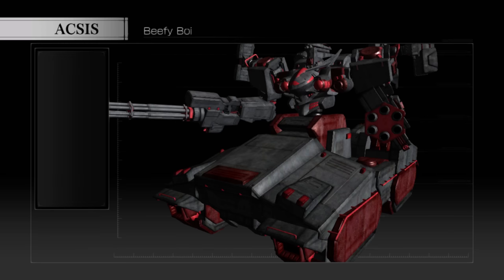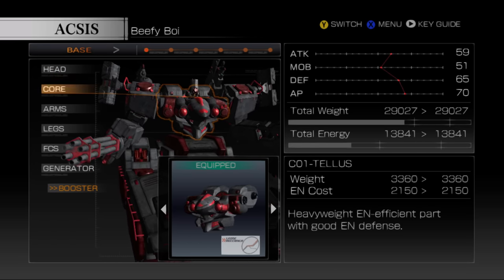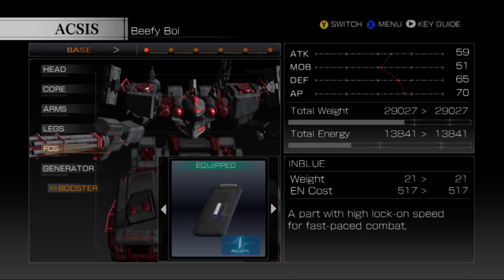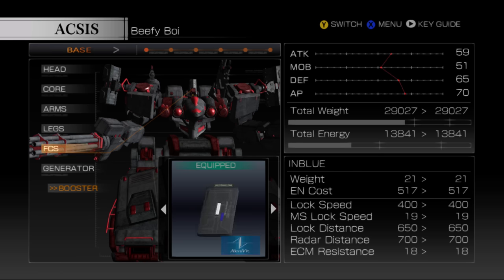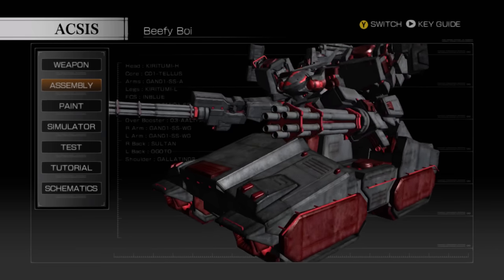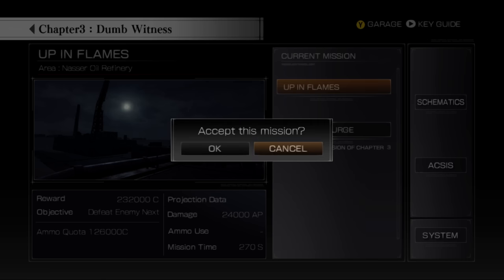What is happening y'all, welcome back. So beefy boy is officially beefy — we got the heavily armored helm on, we got the heavyweight energy defense chest. I was gonna go for the ballistic one but my energy defense will be lacking. On the arms we got these beefy boys of course, the leg tank. I looked through the various FCS options available and I think I'm gonna stick with what I have, mainly because of the lock speed. Since I'm looking to rapidly lock onto stuff and riddle it with Gatling shots, this might be good. Our AC is about as beefy as it's gonna get and we're ready to go on to the next mission, Up in Flames.